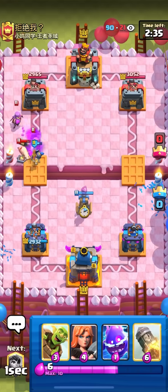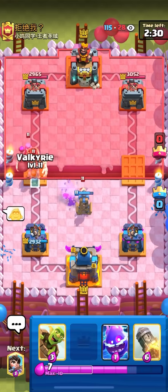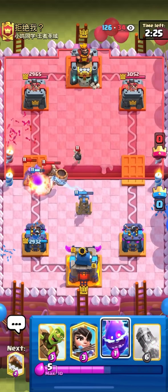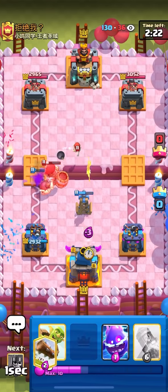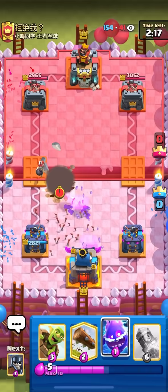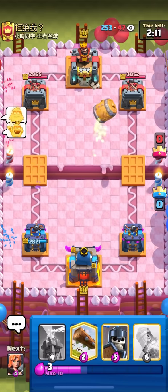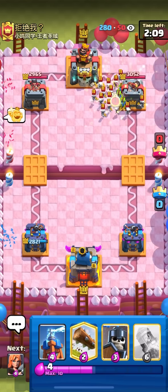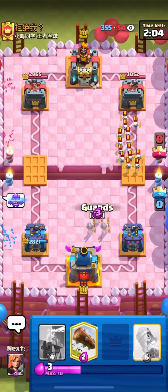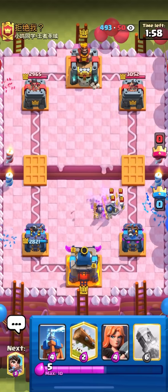I think I could just tesla here on these mother witch pigs. I don't really want to waste my valk because I'm not sure what he has yet. He goes for a giant skeleton at the bridge — good thing I didn't use my valk because now I can just valk on top of everything and kill it. He goes for a bomber as well — my valk's going to die and probably spawn another pig, but it's not really going to do anything. I can just princess low. He uses his arrows — I'm going to go e-spirit here. He does have skeleton army so I'm just going to guards on the skeleton army.